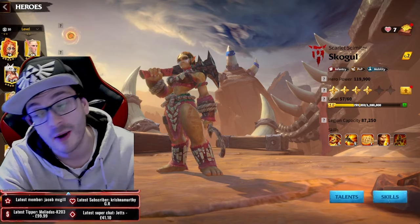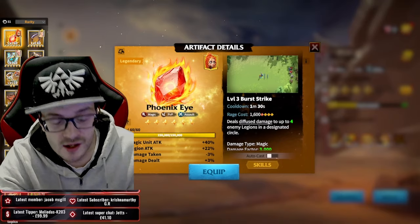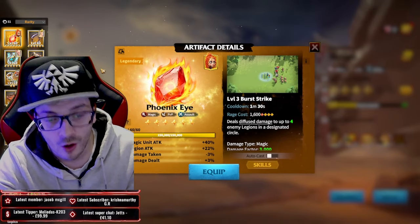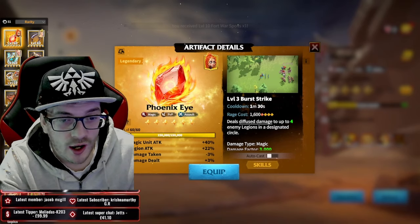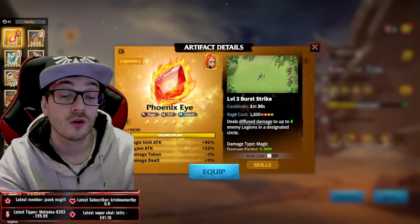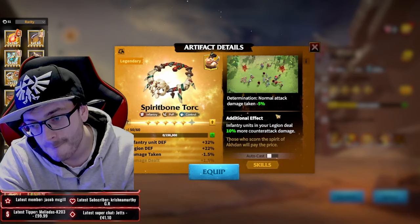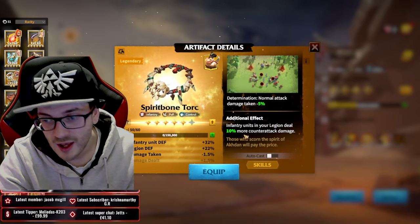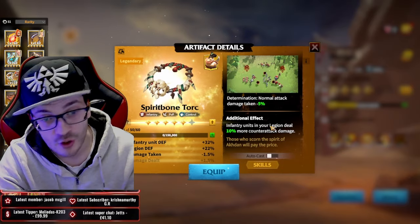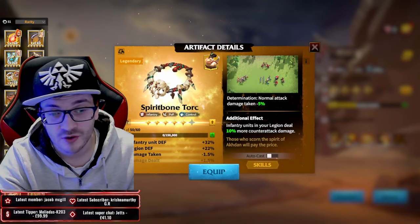Those are the combos you can run with School Girl. Now artifacts and pets - the last bits before we get to the talent page. Your artifacts are similar to what you'd run on Goresh. You want to hit Spirit Bone Torc to get that massive fight bonus and even more counter-attack damage on top of a hero that already loves counter-attack damage.